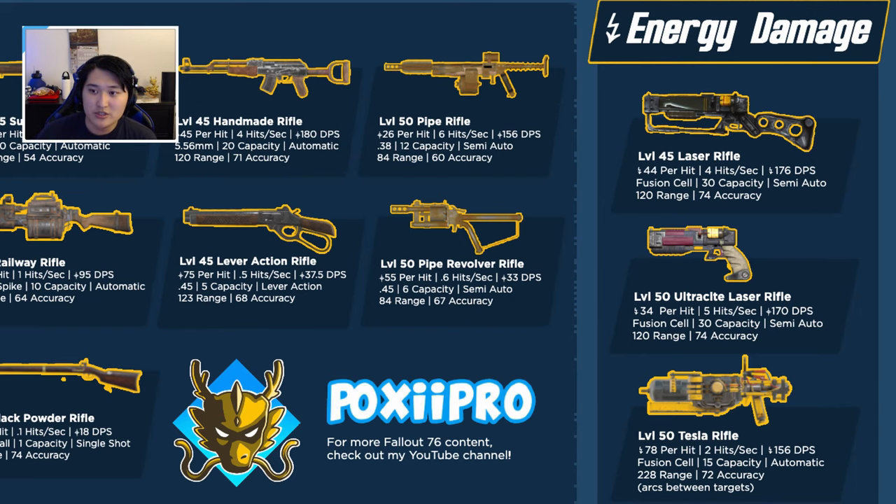Moving on to energy damage, we have the laser rifle, the ultra sight laser rifle, and the tesla rifle. Out of the energy damage category, the tesla rifle is going to be the best. The laser rifles kind of fall short — the level 45 laser rifle and the ultra sight laser rifle are not too good from public opinion and how often they're being used. They just don't really perform well and aren't really worth using.